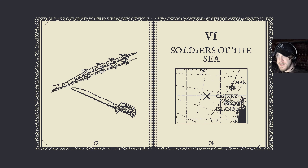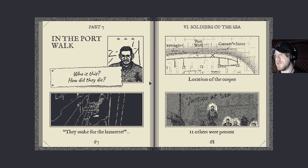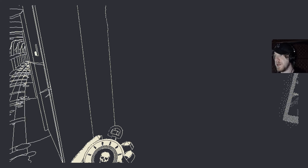In the port walk — occasion of the corpse. Who is this? How did they die? 'They make for the lazarette.' I think it must have been an accident that he got shot — they thought he was a monster probably. 'They make for the lazarette, secure the hold, someone shoot the damn thing' — and then they shot him on accident. I don't have anything to go on here; there's nothing to do. Oh — but I can't leave; it won't let me go back into the main area.